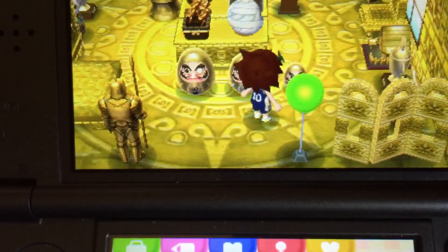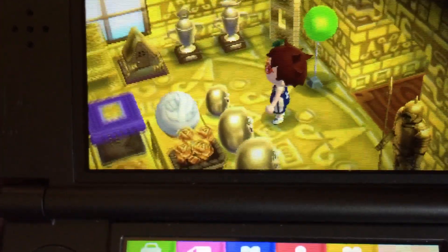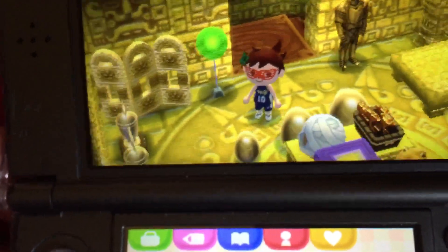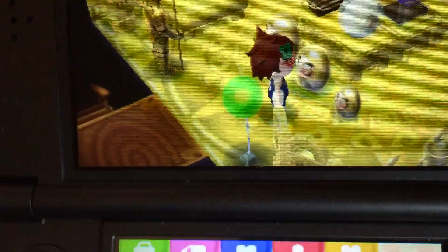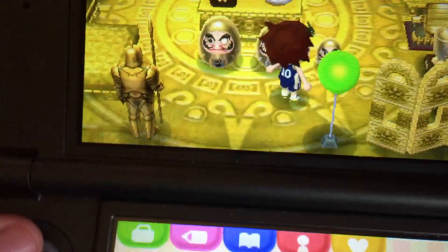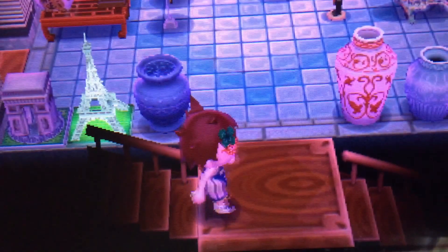The gold furniture set is easily one of the hardest sets to get in the entire game. There are ten floor items, one wall item, and carpet and wallpaper. This set is easily the hardest to get, minus the Rococo set.